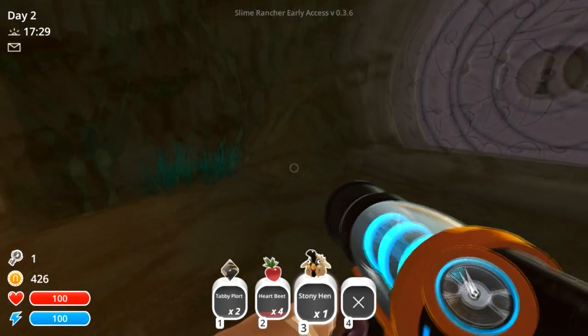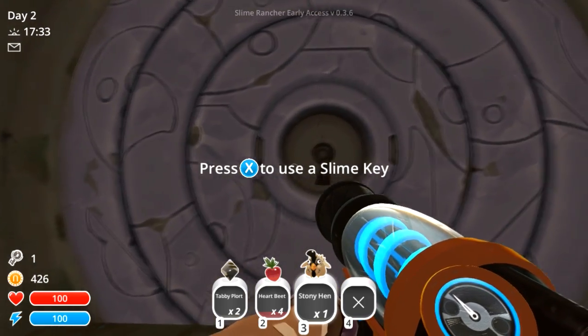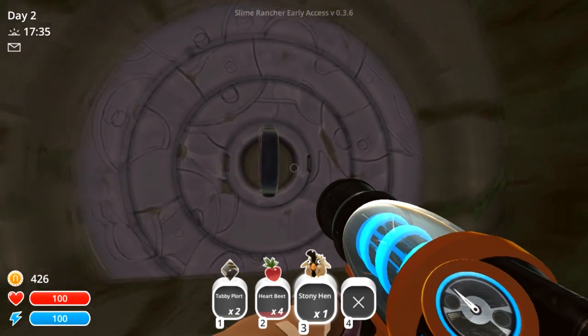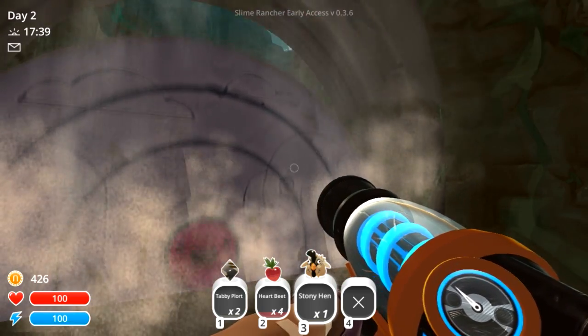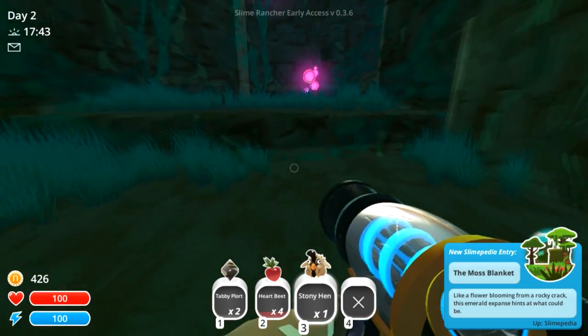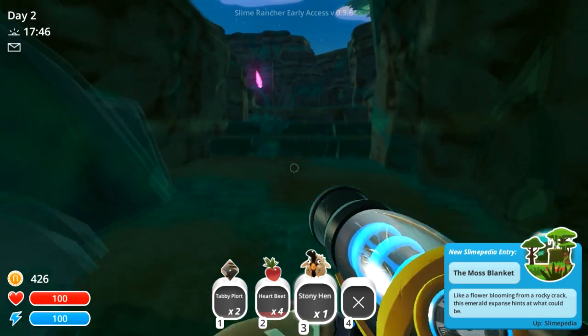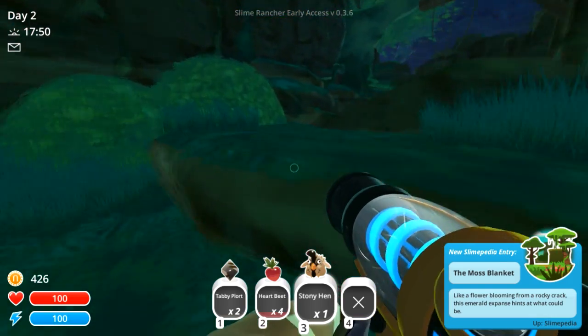There's a box with a heartbeat and a stony hen. Oh yeah, the doors are different and I love it - it is so cool, it turns into pictures of slimes when it rotates around. It's the happiest door I've ever seen. Anyway...